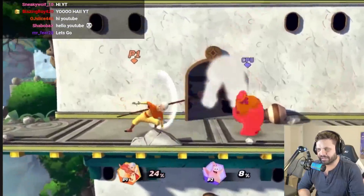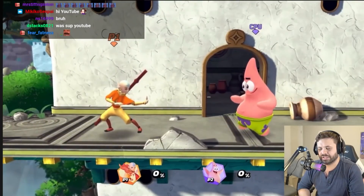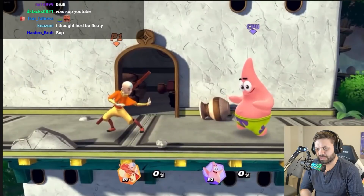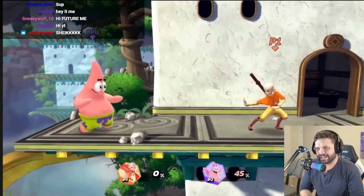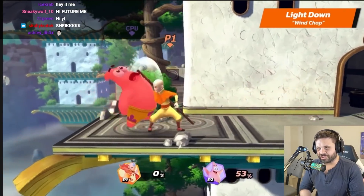He already has some speed. We'll begin the study of airbending techniques with Aang's light attacks — he jumps very high. Aang's light neutral is Elbow Strike. Standard jabs. His light up is Striping Wind Kick — not as fast as most up tilts. And his light down is Wind Chop. Already looks kind of Sheik-esque.